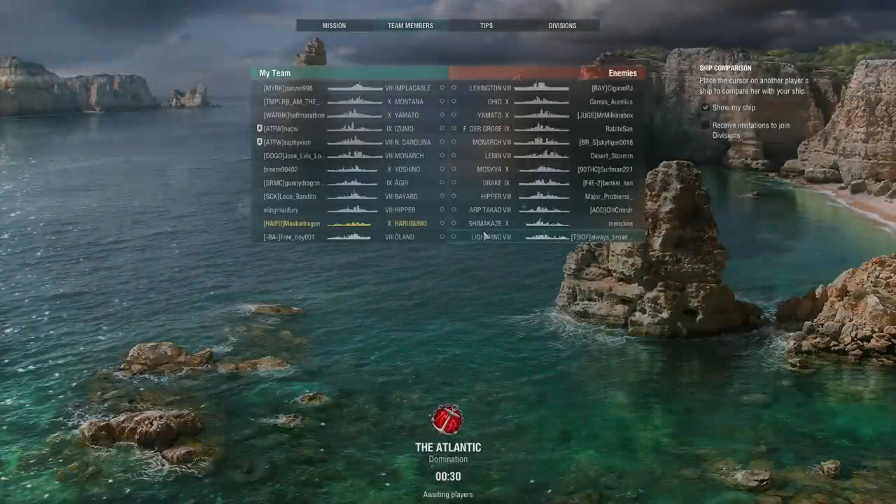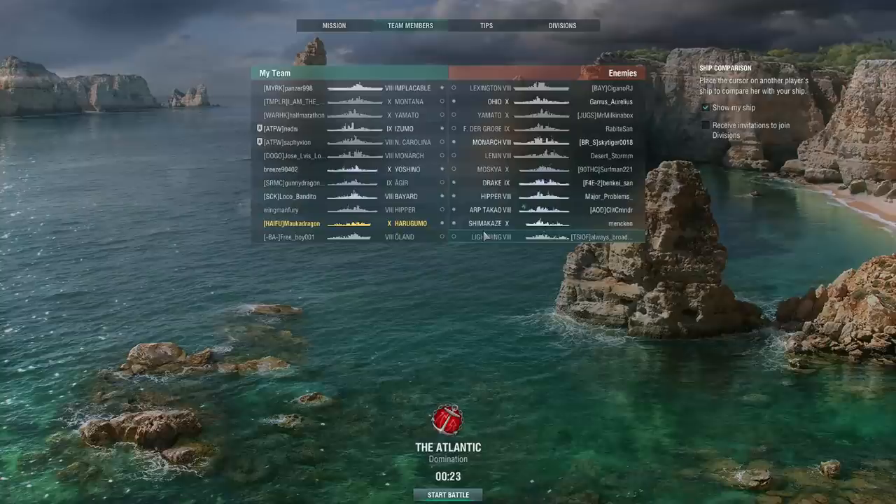Welcome back to World of Warships with Rear Admiral Jingles. This is Mauka Dragon in the Japanese tier 10 gunboat destroyer, the Harugamo. On the Atlantic map it's a tier 10 battle, obviously he's in a tier 10 destroyer, but there are some tier 8s in this match, including the two aircraft carriers. Mauka Dragon's team have an Implacable, the enemy team have a Lexington.